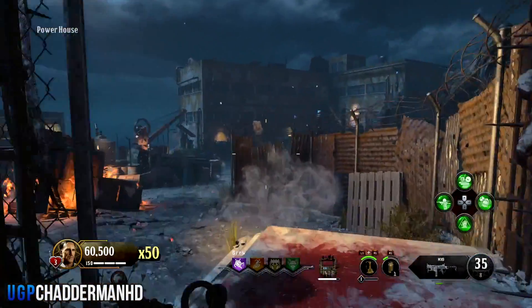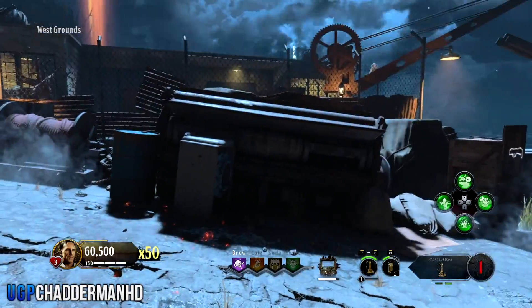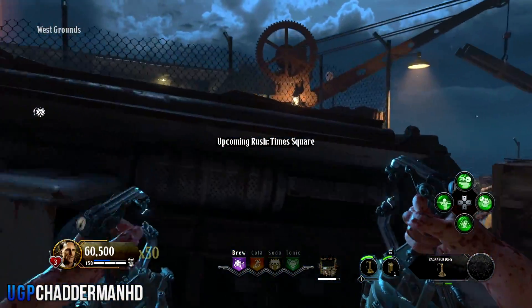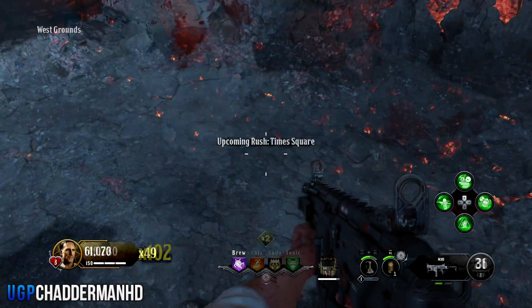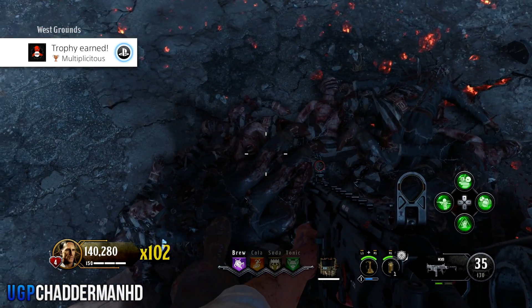Now this is where you guys need to do the glitch. All you want to do is come up the stairs here — you do not want to proceed over to the catwalk, avoid that area. You want to jump on top of here using your DG5s. If you get on there and the zombies hit you, just jump off and jump back on using your DG5s. If the zombies pull up right below you, you know you're in the right position and this is where the glitch comes into play.